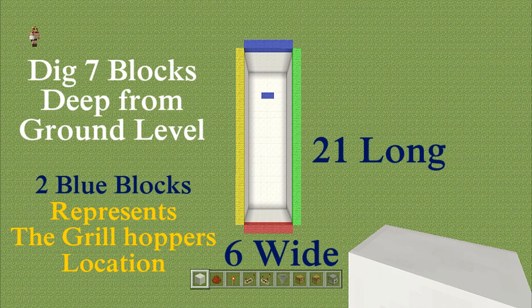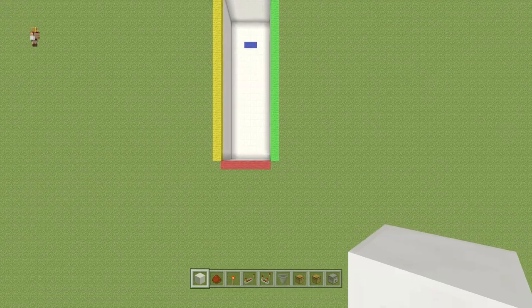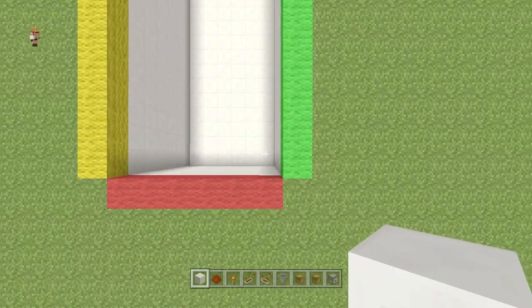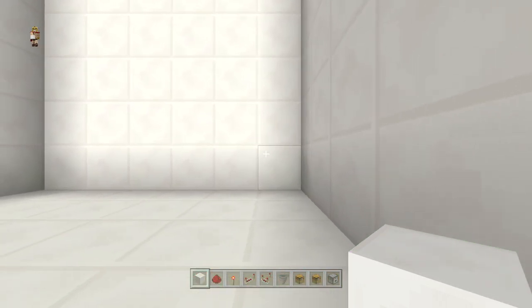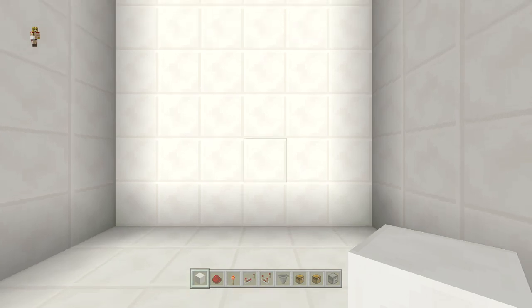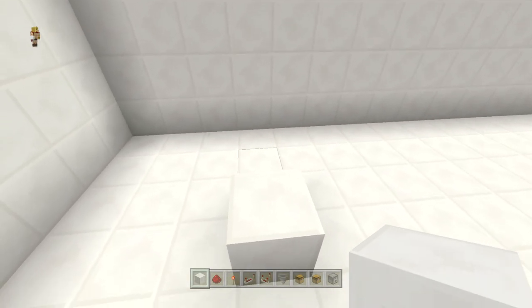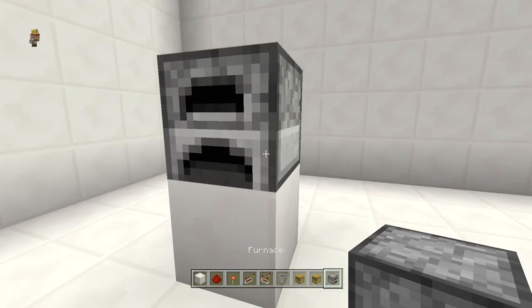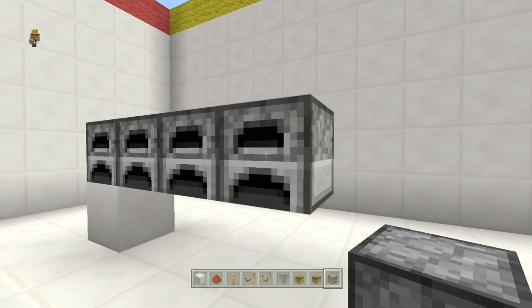Let's jump right into this build. We're going to be using the standard texture pack — check the description for further information. Pause this video and make sure you have that set up. Now go right to the corner and start counting: go out three blocks to the left — one, two, three — then count another one, two, three, and on the fourth one place one block right there. Then place a furnace there with an additional 14 more right next to it, so you should have a total of 15 furnaces right across.